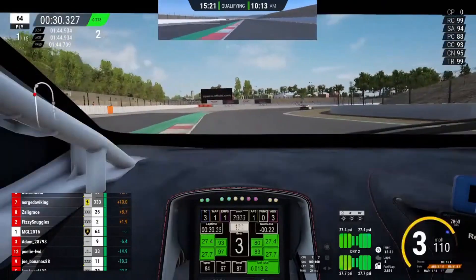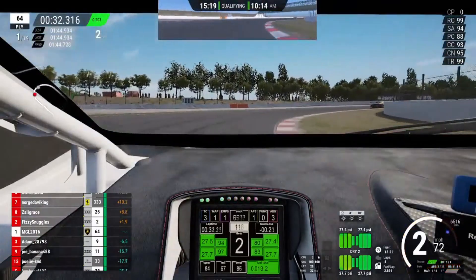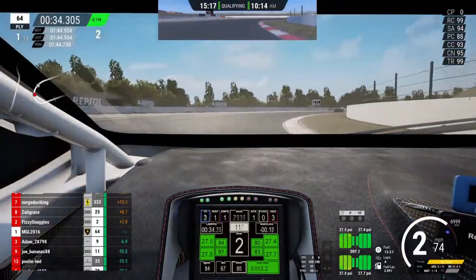Into turn four, brake just before the bridge, down into second. Get the car stable, then start accelerating.